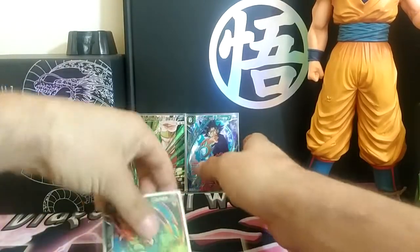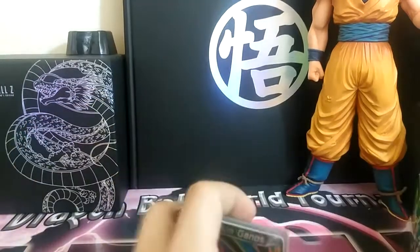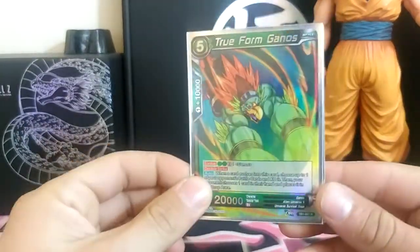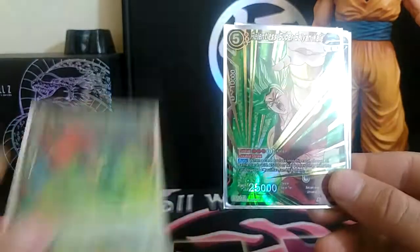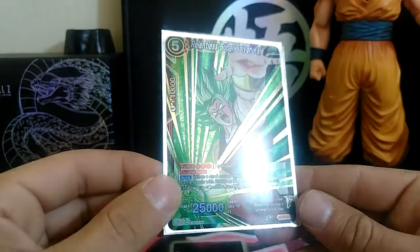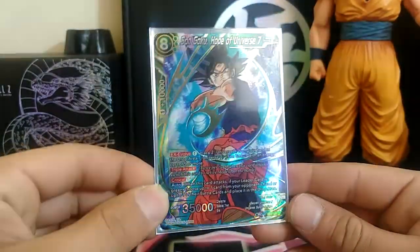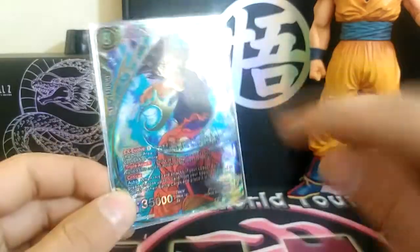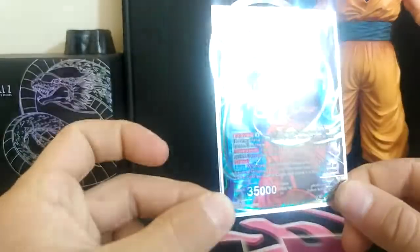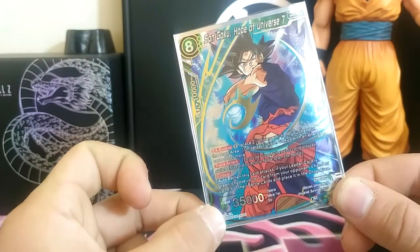So let's go over our pulls in this video. In the background you can see the 30th Anniversary Dragon Ball Z Blu-ray Edition, which is amazing. Anyways, we have a Rare: True Form Ganos. We have Relentless Super Saiyan Kale, Super Rare. We have Son Goku Hope of Universe 7, Super Rare. If you liked that video, leave a comment down below, subscribe, and I'll see you next time on Terminal of Power Booster Pack opening. Peace out.